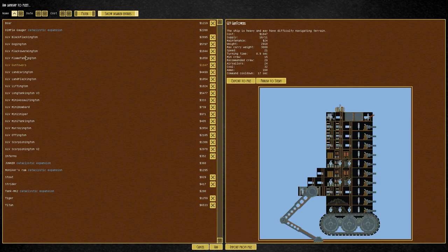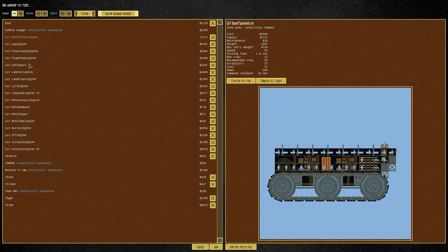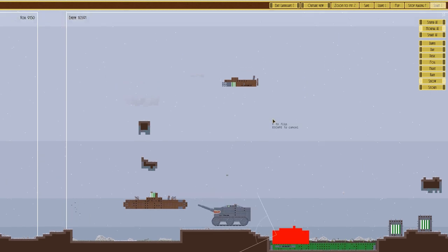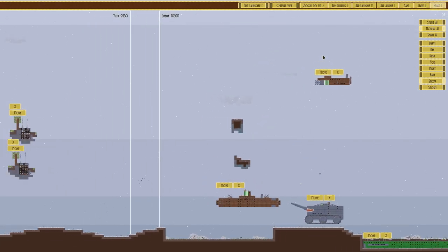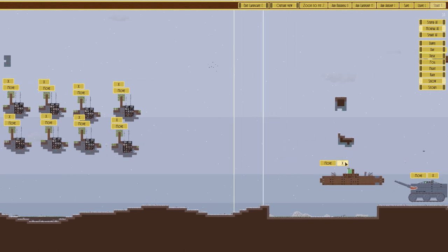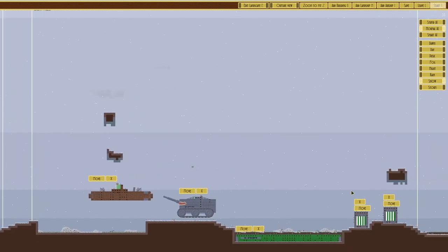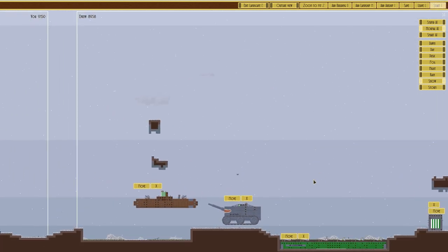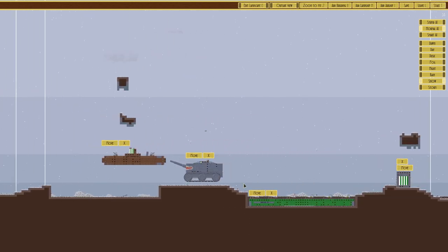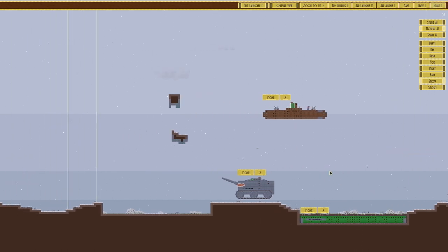We're slightly under pointed so we'll add a land ship. We've got the mini sniper, the Assaulting Turn, the Lifting Turn, the ship-that-shouldn't-work-but-does, Gun Towers which is a fantastic piece of kit, the Dog Wagon, the Scorpion, and the Ottington. We'll have an Ottington — that puts us over pointed by a bit. They end up with the Ottington, a sub, an airfield, and a defensive structure.